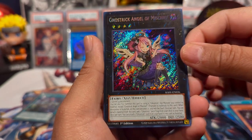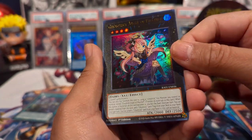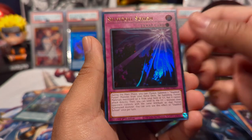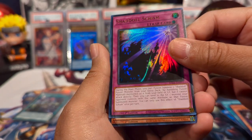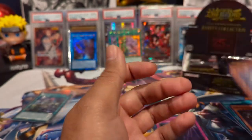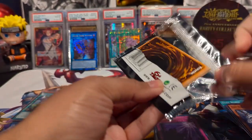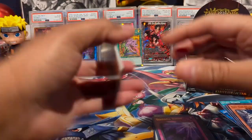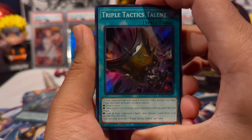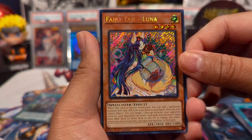We have Ghost Trick Angel of Mischief also as an ultra, Shalldoll Schism as an ultra, and Blue-Eyes Abyss Dragon as a super. Not bad! That's kind of crazy — we pulled both Quarter Century secrets in like the left side of the box already, so we still have Triple Tactics and we have Fairy Tail Luna as a secret rare.